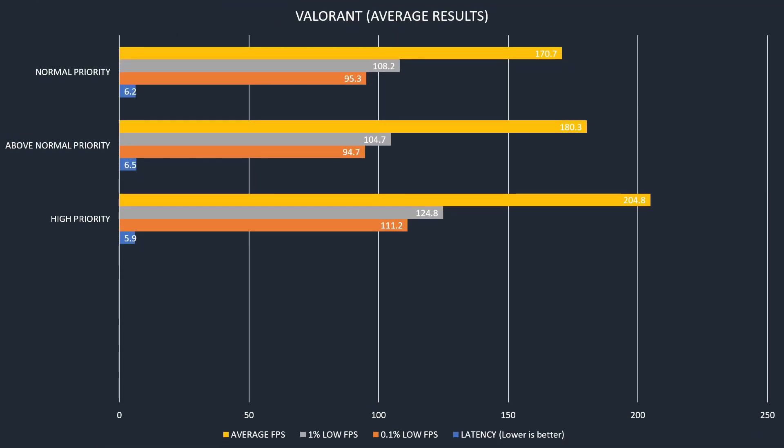Now let's look at the overall results — you have a better view here. As you can see, high priority is the best. Above normal priority is basically very close to normal priority, but the average FPS across all tests is slightly better than normal priority. In my opinion, you should try all priorities — above normal and high — and choose which is the best option for you. In my case, high priority gave me a huge boost.